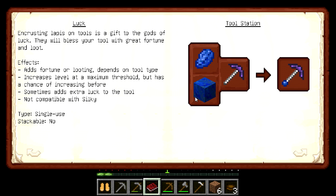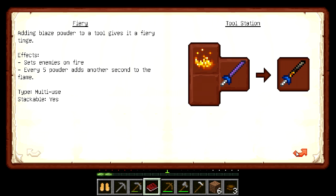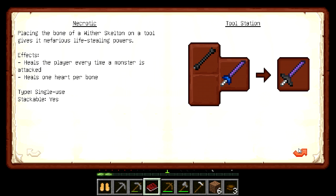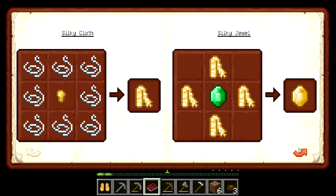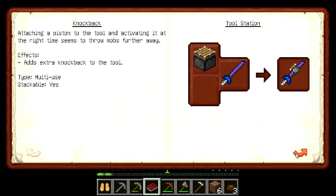Luck — it's made of that, with these things. Sharpness — I can make it sharper with quartz. Fiery — can make it burn you. Necrotic. Silky — silky cloth, that's kind of expensive. Reinforced. Knockback — I attach a little piston to it, that's cute.